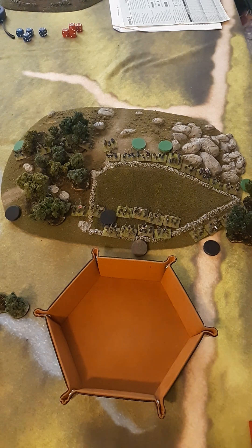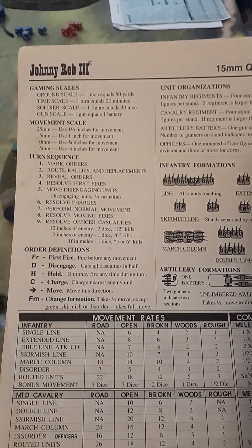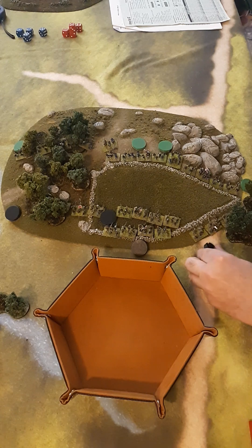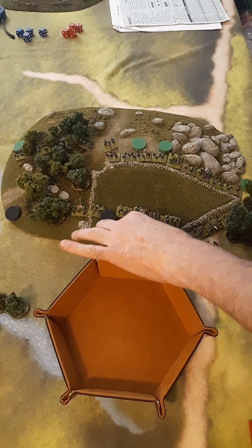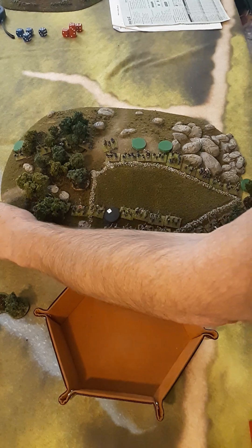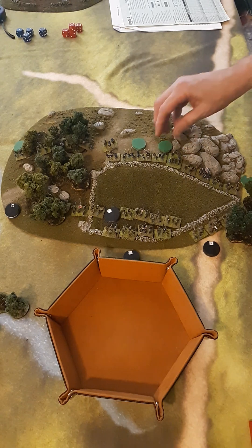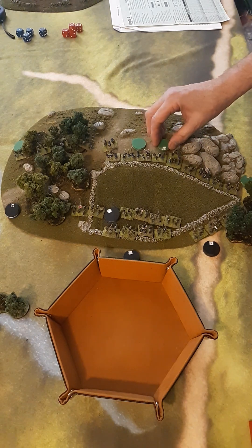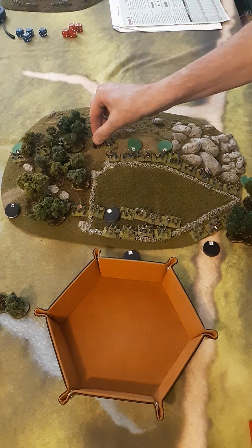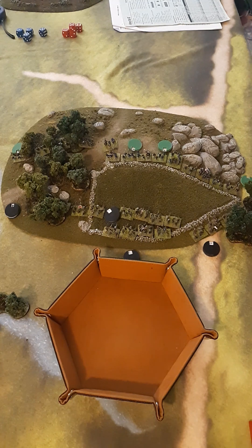As you've seen, I've marked the orders for all the troops. Since there are no routes, rallies, or replacements this turn, we're going to reveal orders by turning over the markers. One Confederate unit will first fire; another will charge in support of the frontal charging unit; three more units are moving, including one through the woods. On the American side, one unit will first fire, the cannon will first fire, the infantry will hold, and the unit in the woods will also move toward the Confederates.